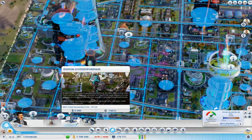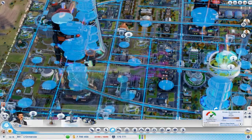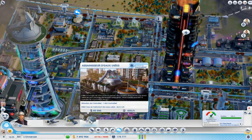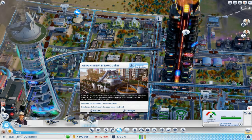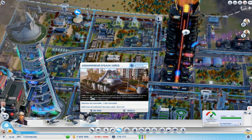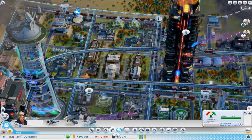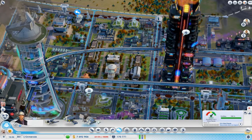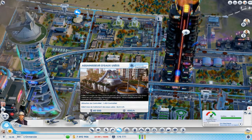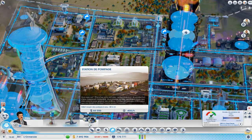Au niveau de l'eau, on va avoir des stations d'hydropompage — c'est la version améliorée des châteaux d'eau. C'est assez pratique, j'en ai mis un peu partout dans ma ville. Au niveau des déchets, on va avoir un assainisseur d'eau usée qui va vous permettre de traiter quasiment autant que la station d'épuration, mais vous permettre en même temps de renvoyer l'eau assainie directement dans les canalisations pour redonner de l'eau à votre ville. C'était l'ancien système avec une station d'épuration et une station de pompage côte à côte — maintenant, c'est deux en un.